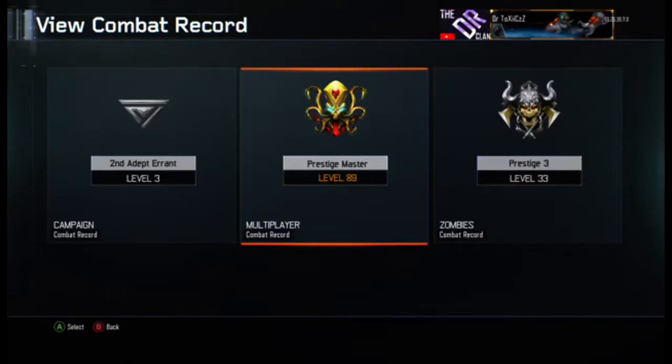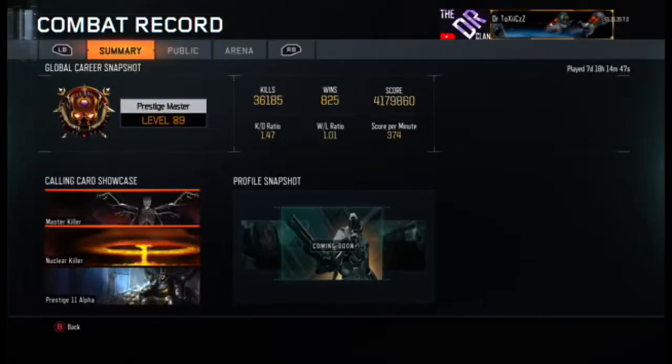He's Prestige Master level 89 and he has 36,000 kills. He has a 1.47 KD with 825 wins and a 1.01 win-loss ratio. He has a score of 4 billion and a score per minute of 376.